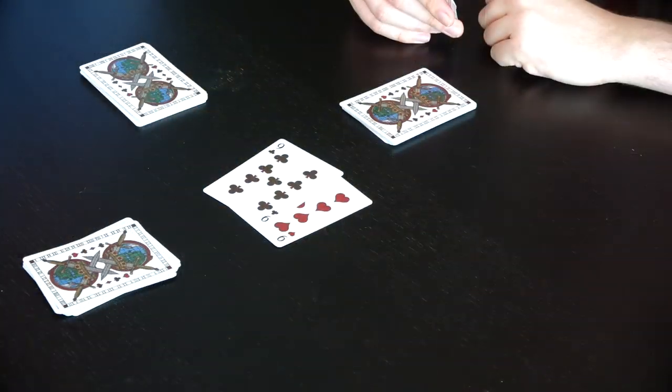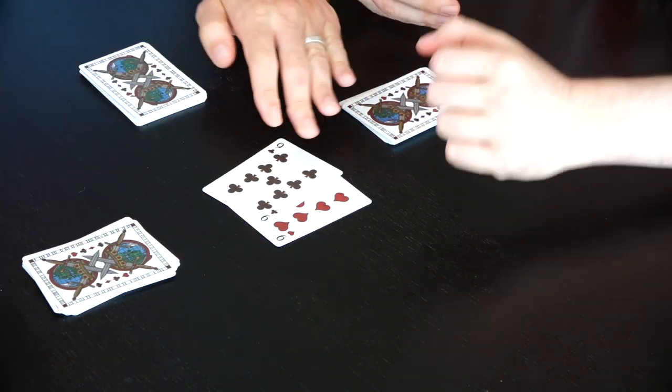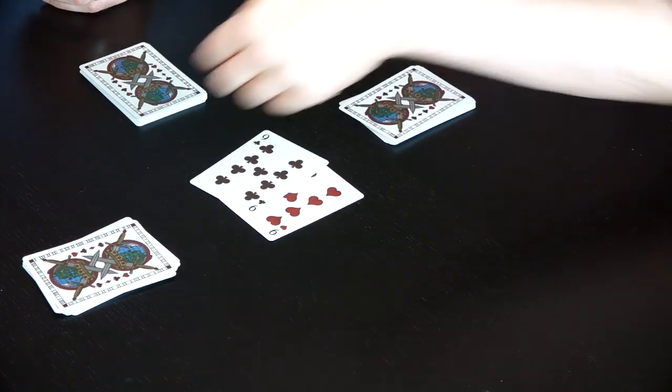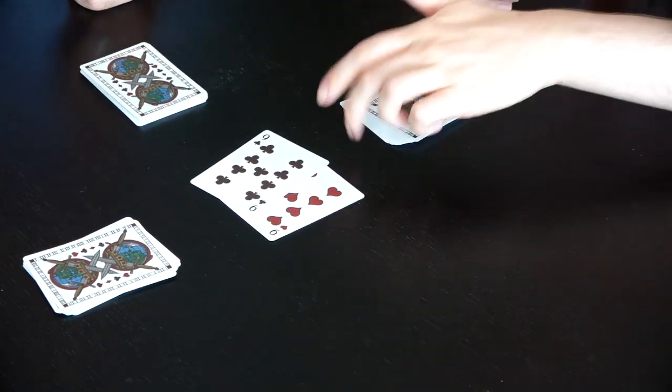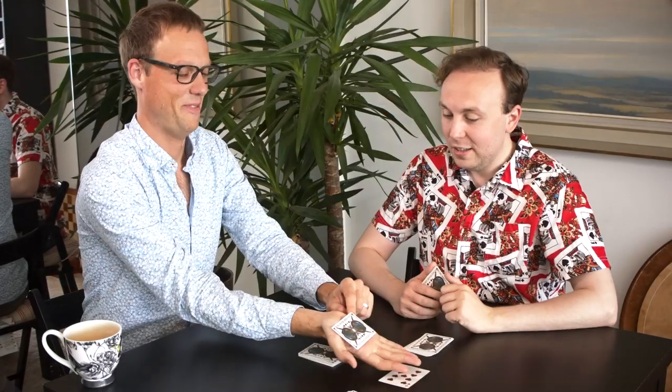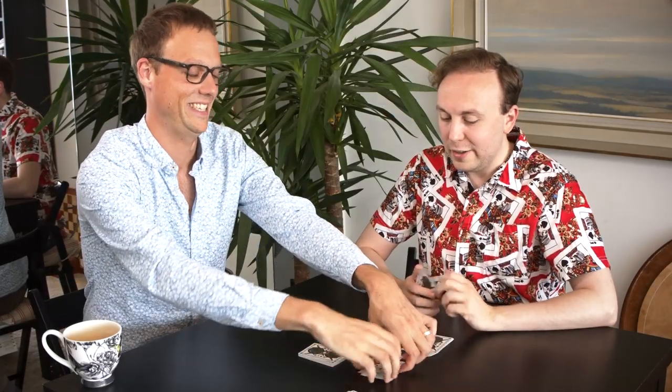Much like in Snap, if you play a matching pair — so say you've got two nines — that's a slap. So you take turns dealing cards: player one deals a nine, player two deals a nine, that's a matching pair and we slap for it. Whoever slaps fastest gets the cards.